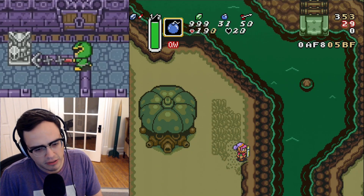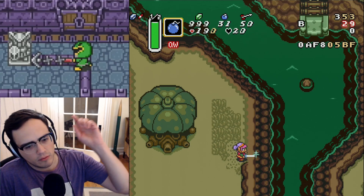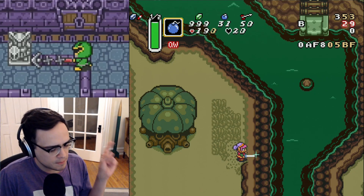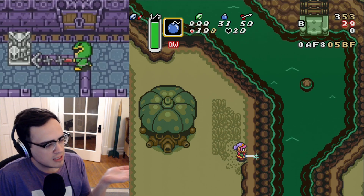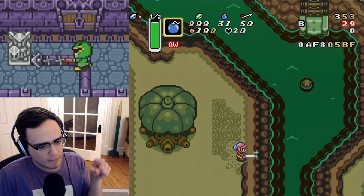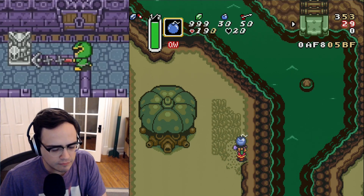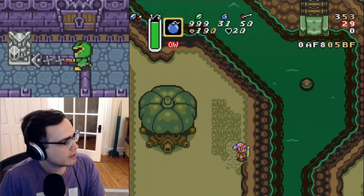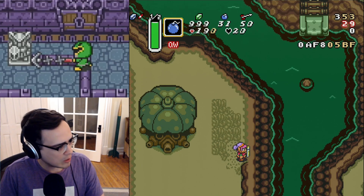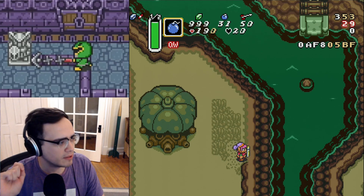So if we have a fighter sword, it's going to look like this. We're going to charge the spin, then put the bomb out, release the first spin, start charging the second spin, and once the particle effect gets in front of Link's body or the hilt of the sword, we grab the bomb and run off — and Corning Jump every time. Good consistent setup that I strongly recommend if you want to get your Corning Jump 100% of the time, first try.